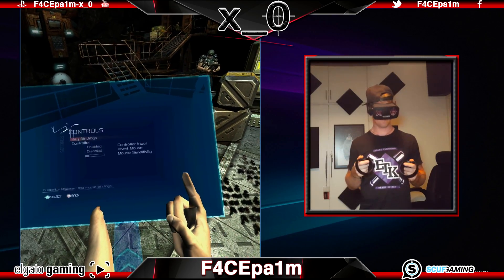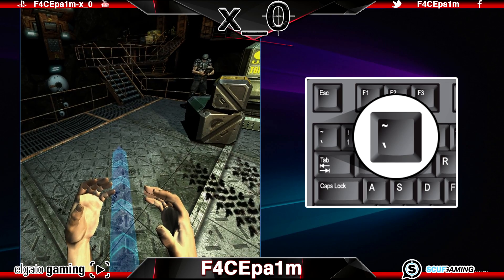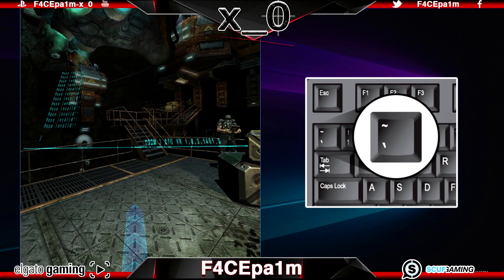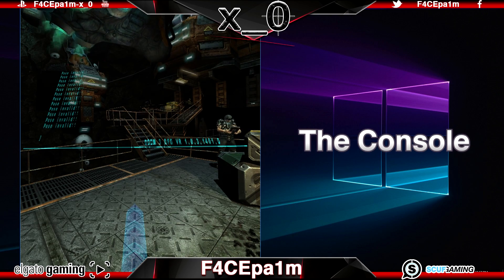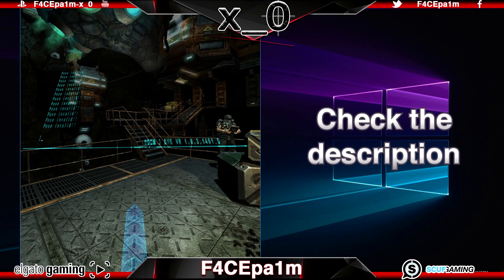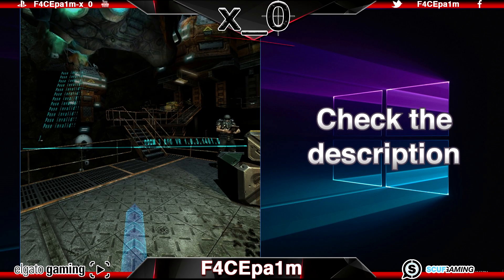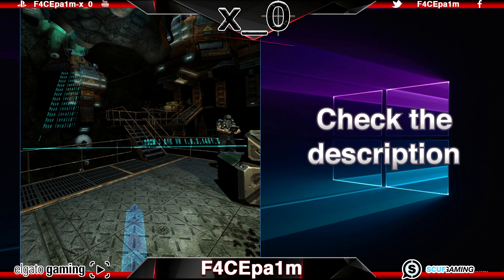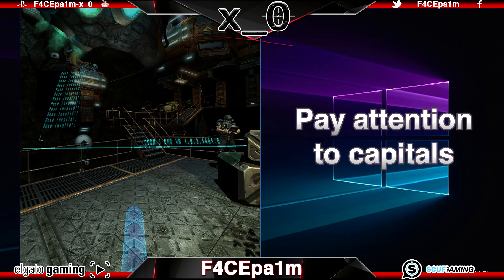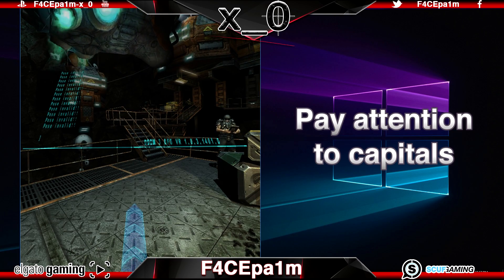The other thing we need to change can be done via the console — you can hit the tilde key on your keyboard to bring that up. This console is where we can enter commands to change the way the game works. You can look in the description below where it says console commands, and click that link to download a PDF that contains all the console commands available. Just make sure that when you are entering these console commands, pay attention to any capital letters, as they won't work if you don't get the capital letters correct.